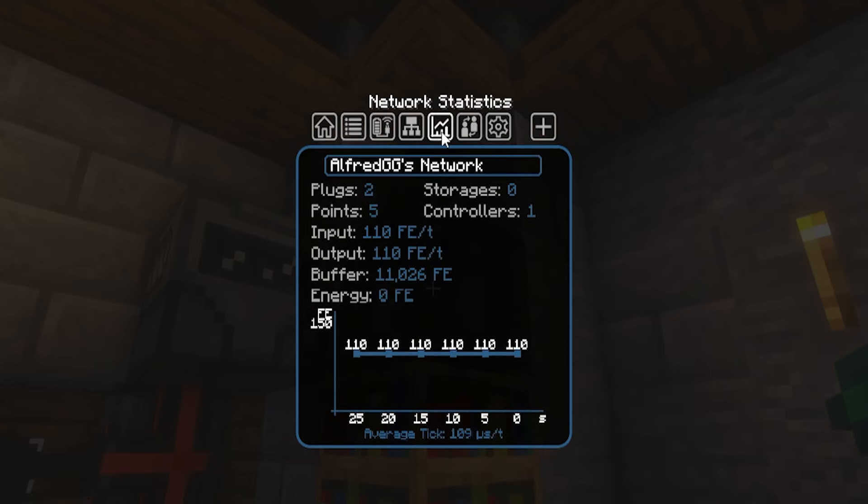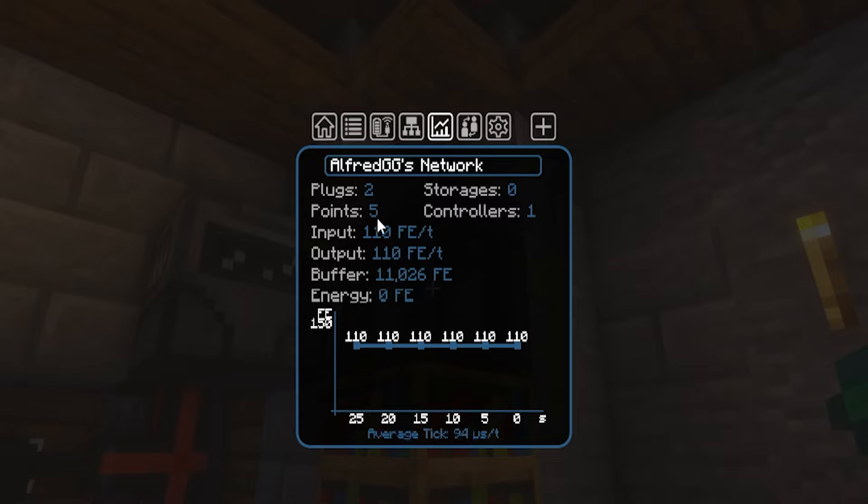In the Network Statistics tab, we can see a total of all the devices connected to your network. It'll tell you the total transfer of power into and out of your network. If you want to get a little bit more advanced with the statistics of your network, this is where you check it.